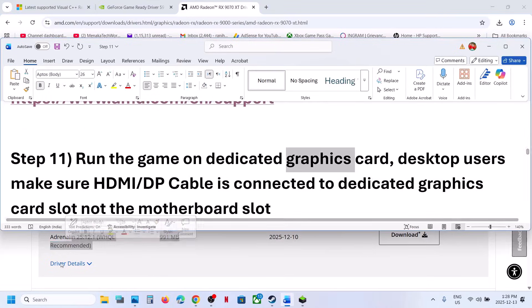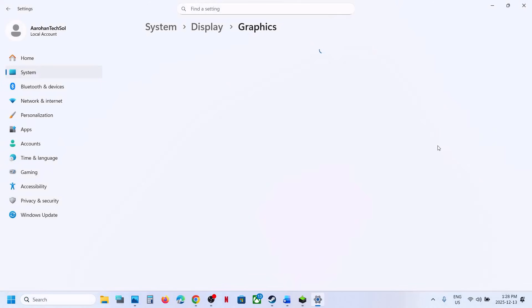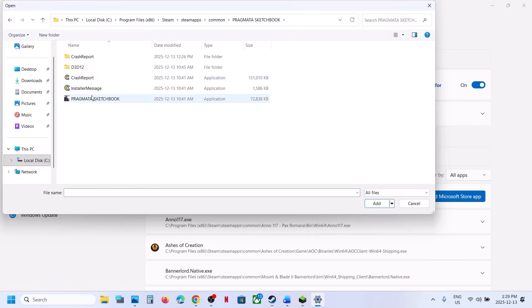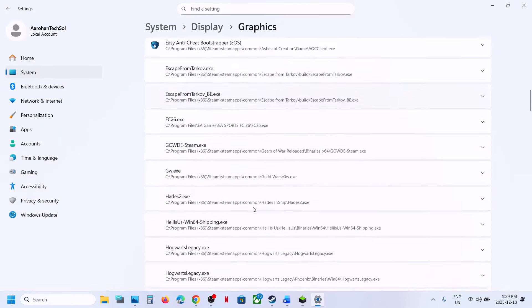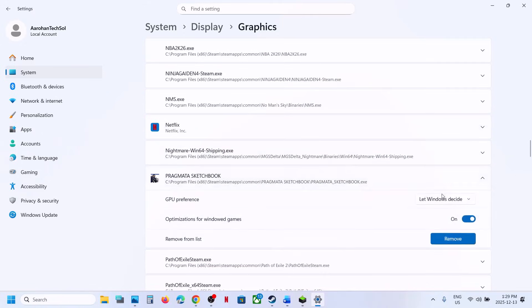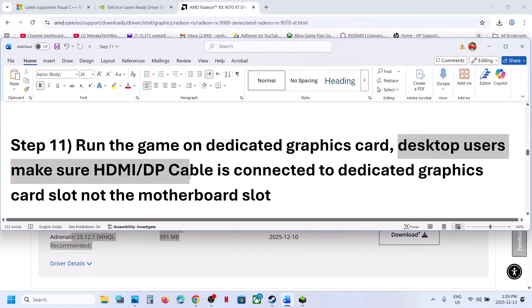The next step is to run the game on the dedicated graphics card. Type 'Graphics Settings' in the Windows search box, click Graphics Settings, click Add Desktop App, go to the game installation folder, and select the game exe file. Once added, find the game in the list, click on it, and select High Performance — you will see your dedicated graphics card listed. Relaunch the game.